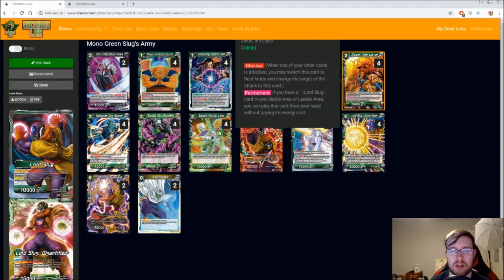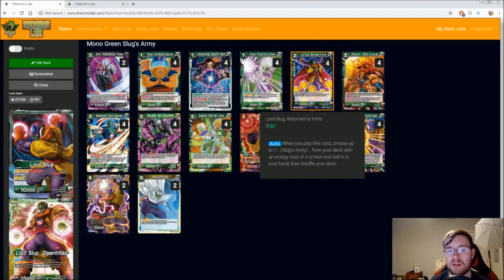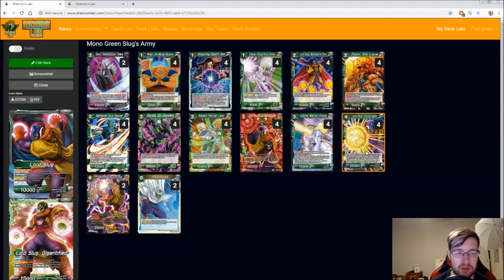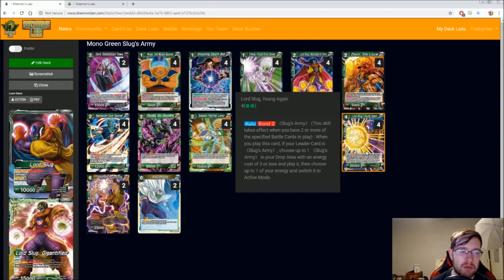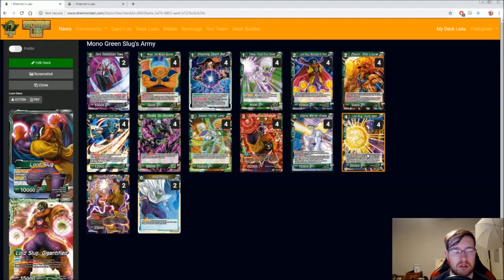Both excellent cards. On top of that, for the Slug Army stuff, we've got four copies of Lord Slug Return to Form. This card is great because it searches your entire deck for a Lord Slug card with an energy cost of four or less. So if you're on turn two and you haven't found your Wings yet, you can play that, but it can also find Lord Slug Young again. You can play this on turn three — turn one Wings, turn two Lord Slug, turn three this card — or if you need Angela or something like that. It's just really powerful free search.